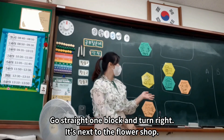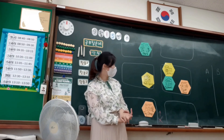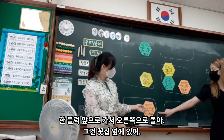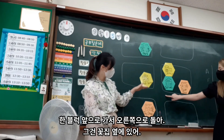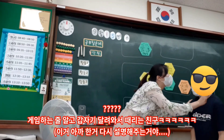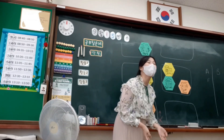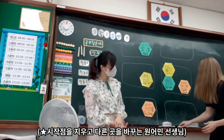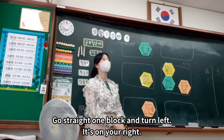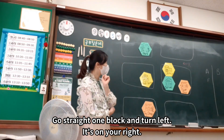Go straight one block and turn right. It's next to the flower shop. Let's listen to the teacher's explanation. Go straight one block and turn right. It's next to the flower shop. Go.